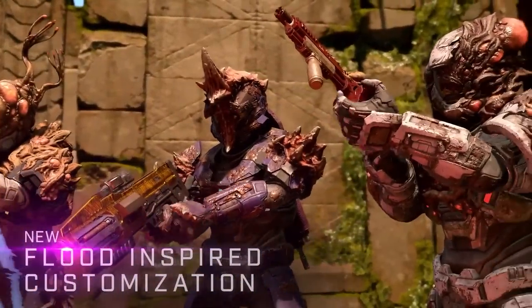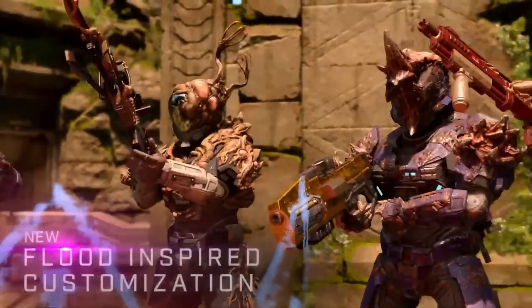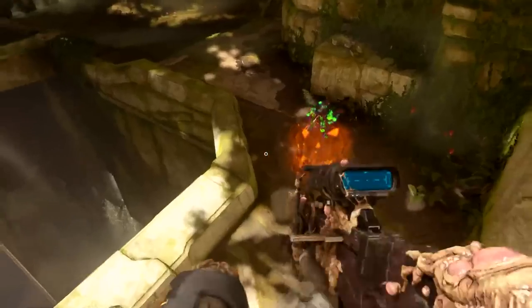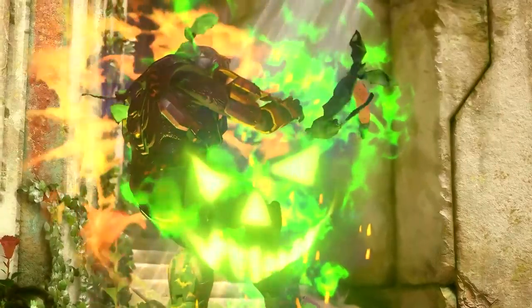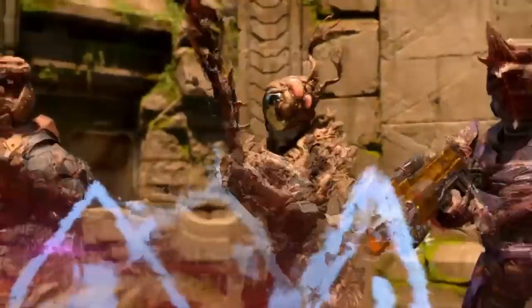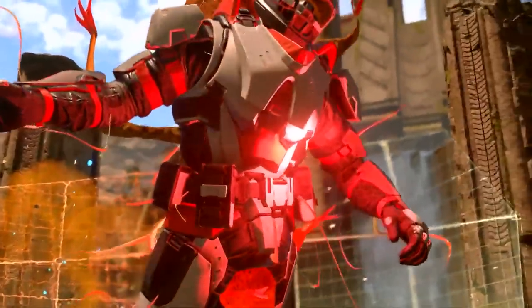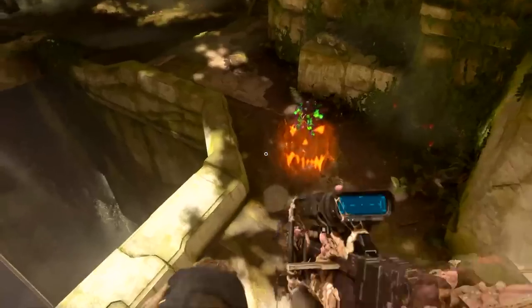A really cool addition is the Flood-inspired customization. We saw this all over the armor sets in the trailer, though I noticed all the armor sets with Flood customization were the Mark 5B Halo Reach armor cores — I didn't see other cores getting the Flood treatment. We did see some UNSC weapons gain some Flood love as well, and it looks amazing. It reminds me of the Halo 2 Anniversary Flood characters. This could also tie into extraction, as early leaks showed Flood Spore spawn locations and Jeff Steitzer voice lines referencing new Flood spawn locations. There might be some way they tie that all together.